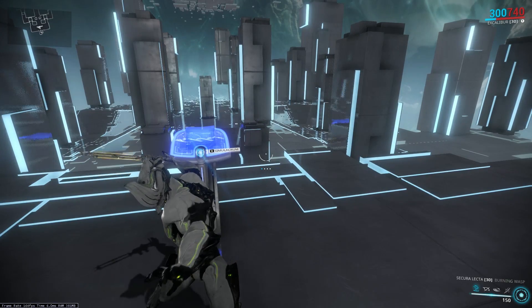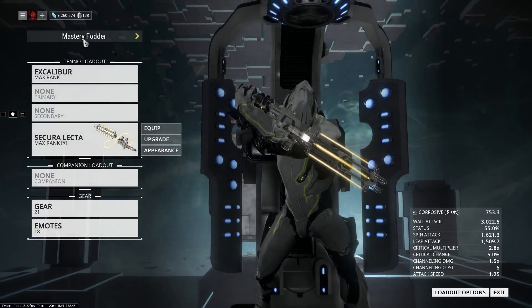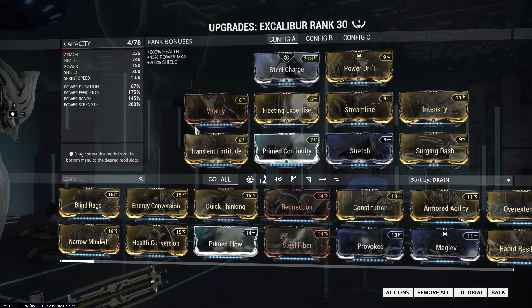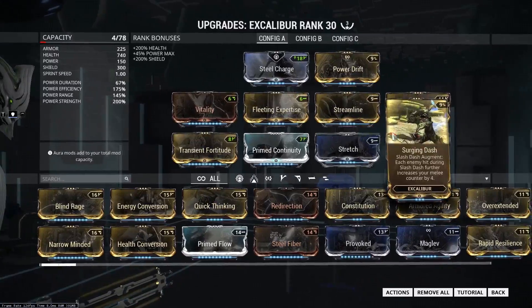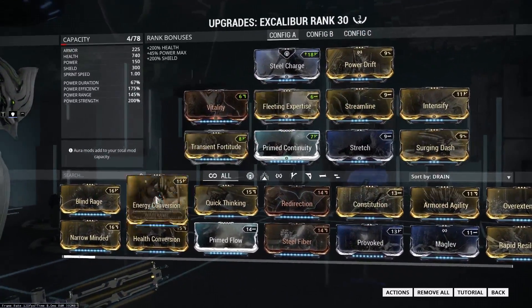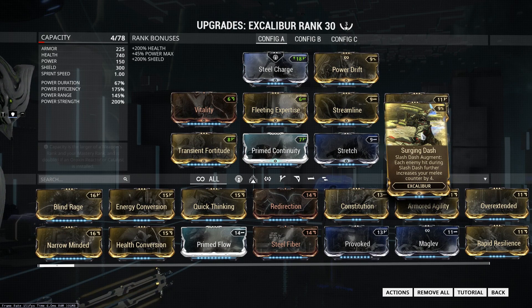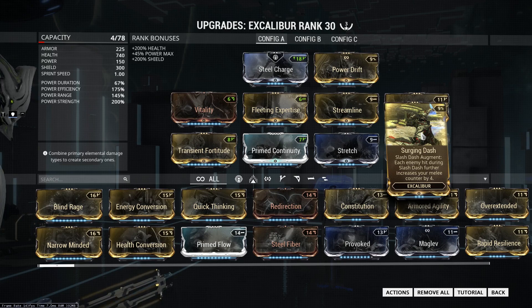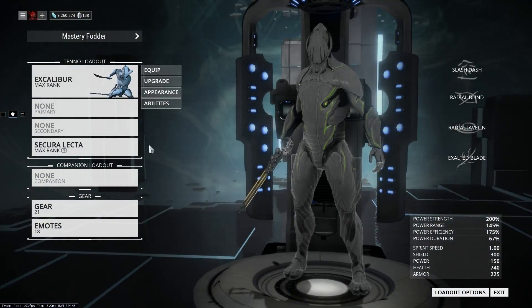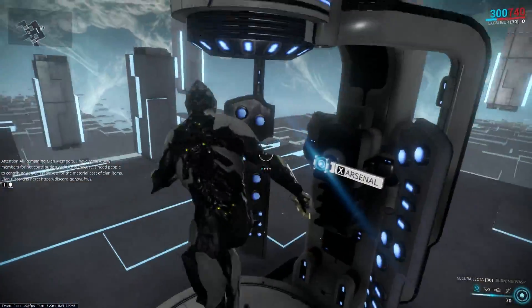This augment should be used — it's so meta it kind of hurts to see people not running it. Here's my basic Excalibur build: I have just enough duration and efficiency to keep Exalted Blade up basically forever, plus a bunch of power strength and range. I've got Surging Dash — a Slash Dash augment where each enemy hit during Slash Dash increases your melee combo count by four, affected by power strength. So with 200 power strength, every hit gives me eight combo counter hits, which synergizes well with combo melee builds like Blood Rush.